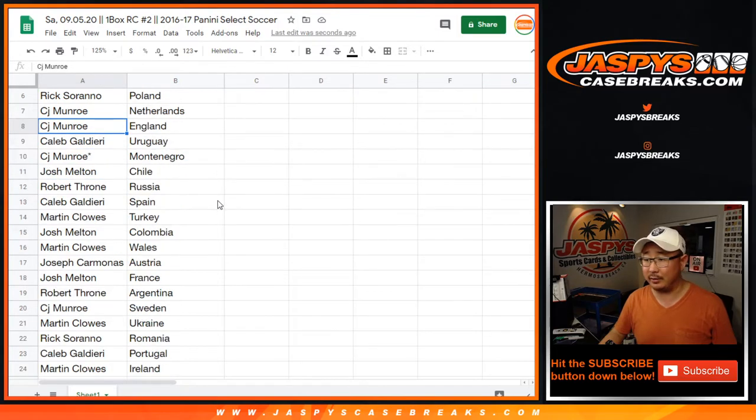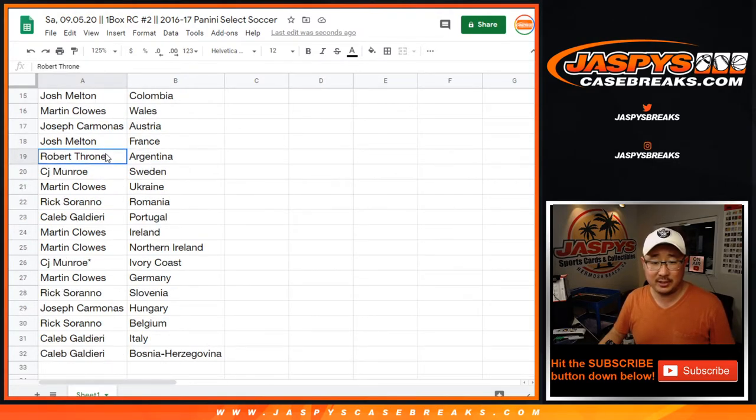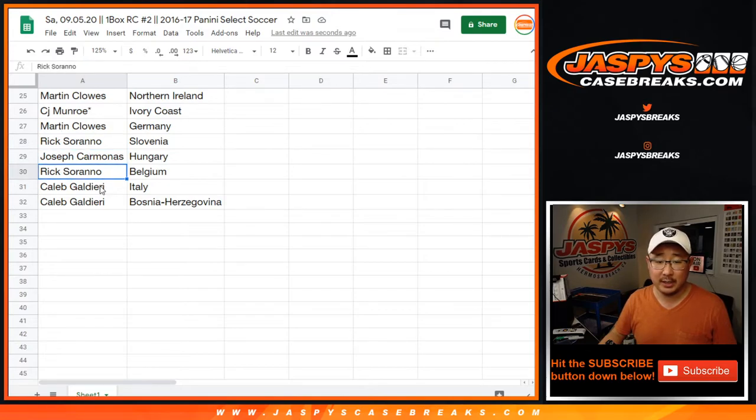CJ with the Netherlands and England — Marcus Rashford cards will go too, they're 30 bucks a piece. Caleb with Uruguay. CJ also has Montenegro. Josh with Chile. Robert with Russia. Caleb with Spain. Martin, you got Turkey. Josh with Colombia and Wales. Joseph with Austria. Josh Melton with France. Robert with Argentina. CJ Monroe with Sweden. Martin with Ukraine. Rick with Romania. Caleb with Portugal. Martin with Ireland and Northern Ireland — you got both. CJ Monroe with Cote d'Ivoire. Martin with Germany. Rick Serrano with Slovenia. Joe Carmoz with Hungary. Rick with Belgium. Caleb with Italy and Bosnia-Herzegovina.